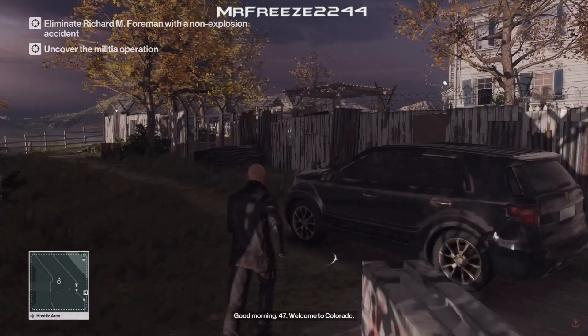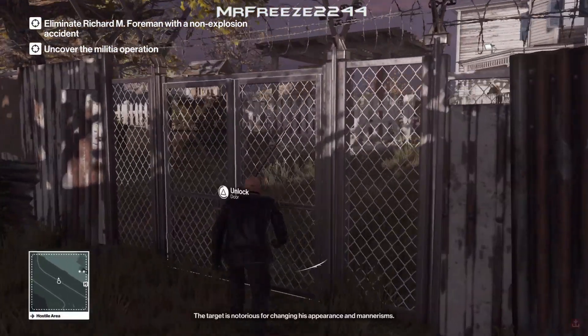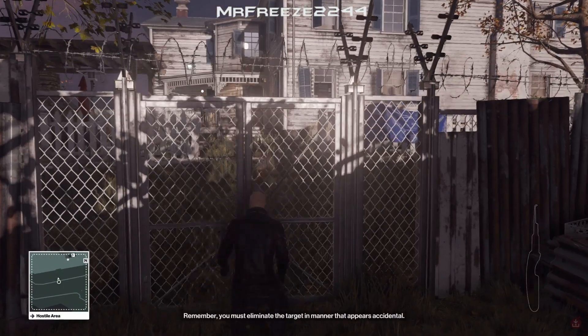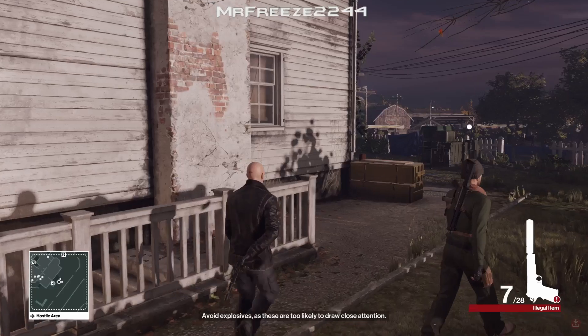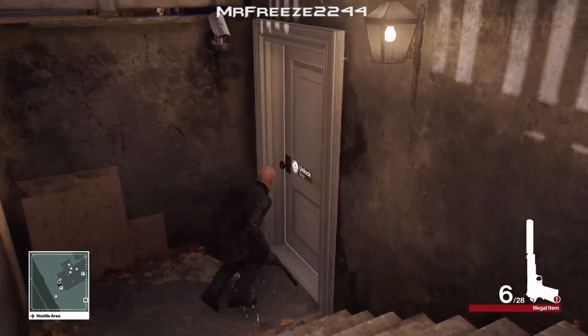With the level load, make sure you skip the opening panning shot and then head over to this little gate over here. Crouch and then unlock the gate with the lockpick that you have. Head through the gate, pull out our pistol, run past this guard, crouch as we enter the stairs, and shoot this camera. Then lockpick the door in the basement.